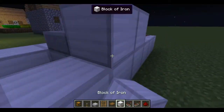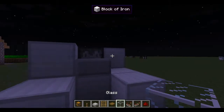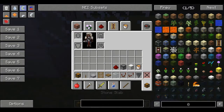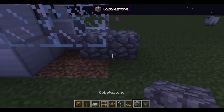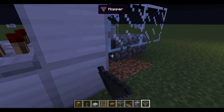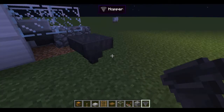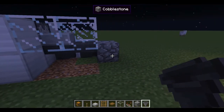This redstone is not complicated — it's one comparator, two repeaters, and a bunch of little bits of dust. Now we're going to put glass in to build the structure. Here's what you want to do with the hoppers, because hoppers are a bit weird. Take a material you can break easily, like cobblestone, and place two right there. Then shift-click, making sure you're on the face of the cobblestone, and click — it will connect to that block. You can see the hopper is turned and connecting.